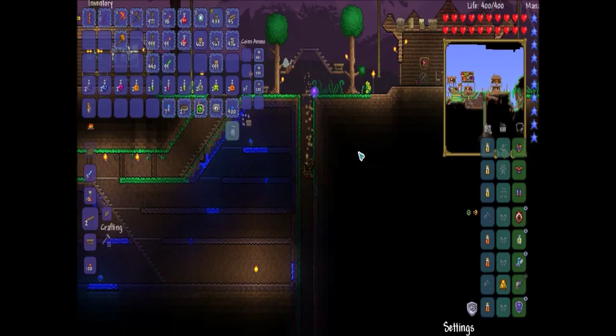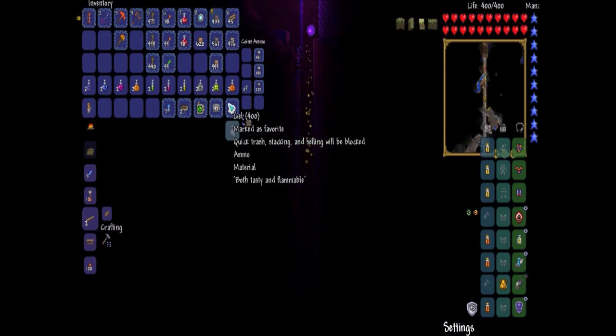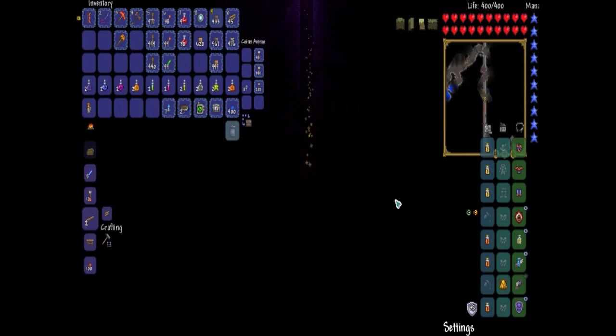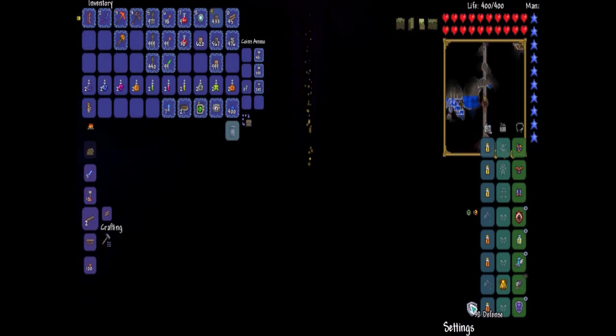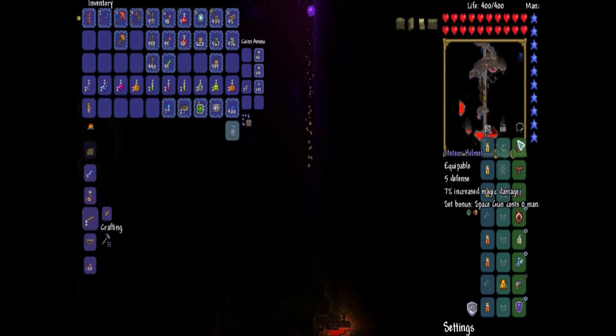Let's go ahead and go down to the Underworld. I'm using healing potions. I'm nervous. Since I'm not using the Bee's Knees anymore, I don't need this Hive Pack, so I'll keep my Wormscarf. I've got 38 defense.